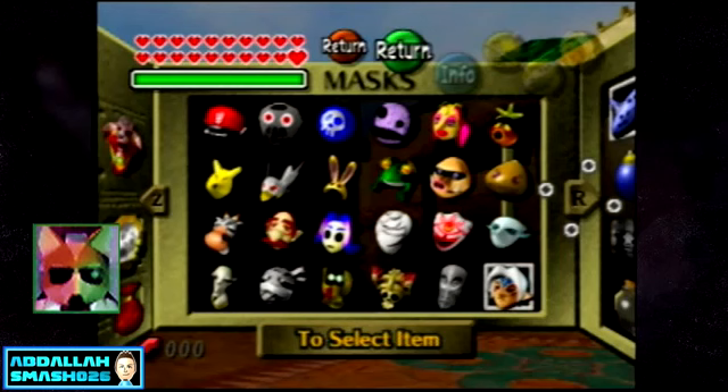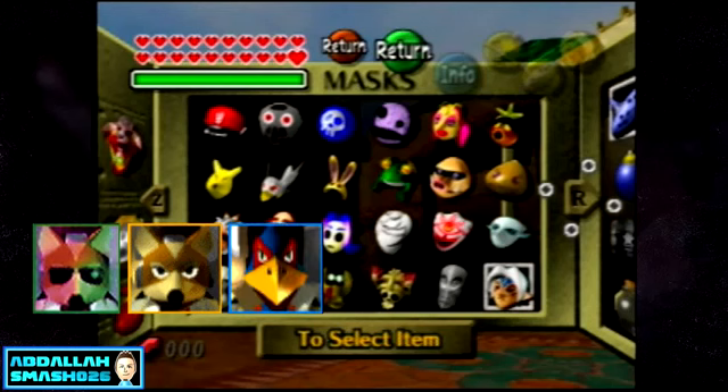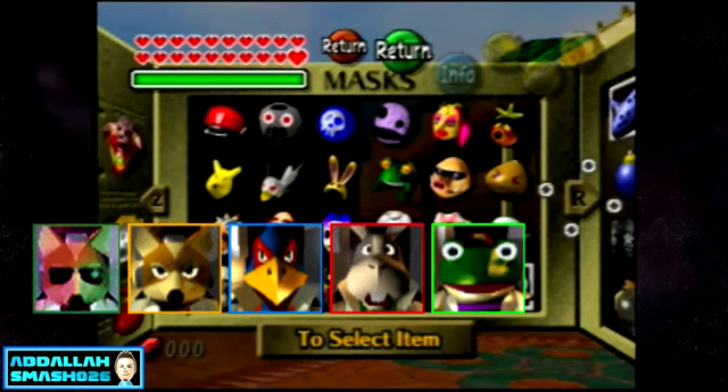The Keaton mask over there looks kind of like a fox — could be James or Fox McCloud. The one right next to it is a bird mask — Falco. The one next to that is a rabbit — Peppy. Next to that is Slippy, a frog.